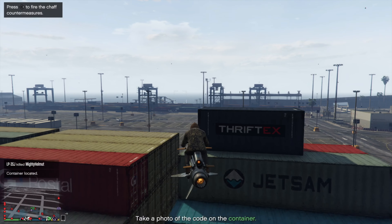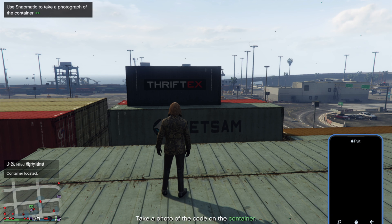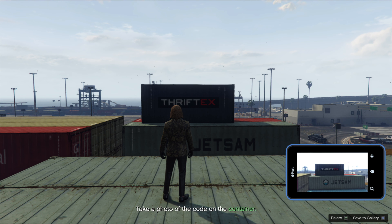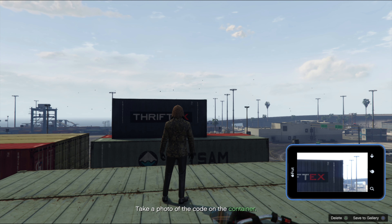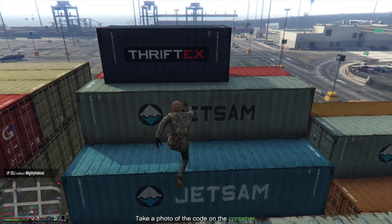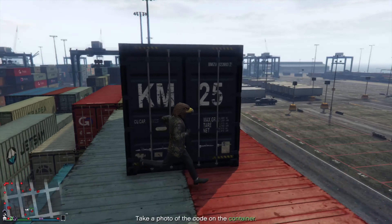I finally found the container I was looking for — the game registered it without me even getting that close. The game then told me to take a photo of the code on the container, so I needed to find KM25. This was an embarrassing part — I had trouble locating the code since the container has four sides. I was taking pictures of any letters or numbers I saw, but eventually I got close and found KM25 in big white letters and numbers on the side.